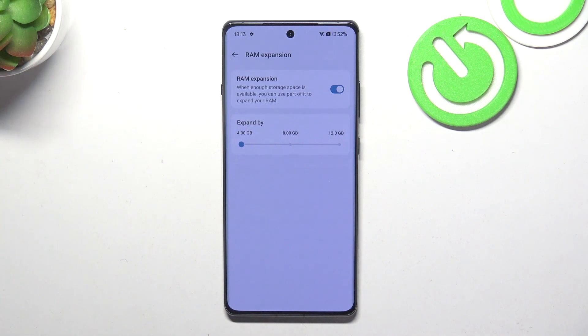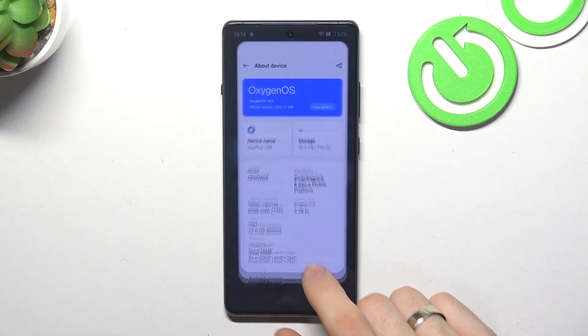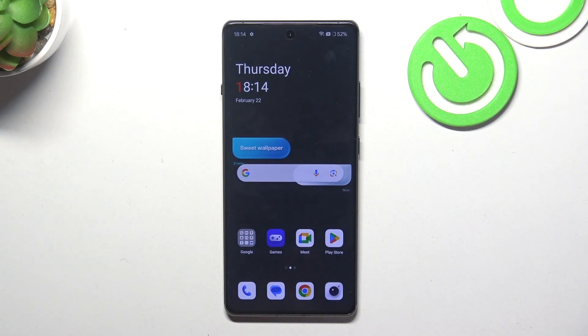When you close a game and open Messenger, for example, your game will be stored not in normal RAM but in extended RAM. This frees up normal RAM for the tasks you need to do faster. That's it — thanks for watching, like this video, and subscribe to our channel!